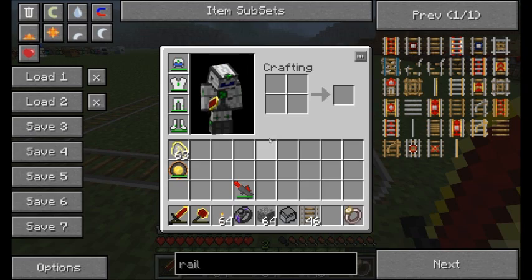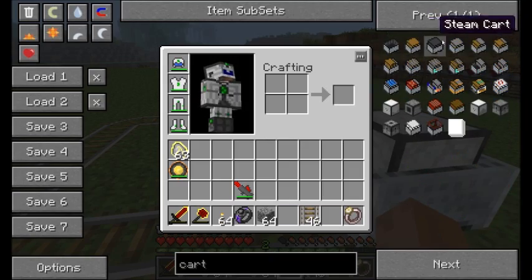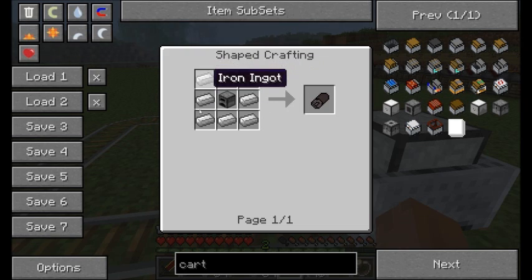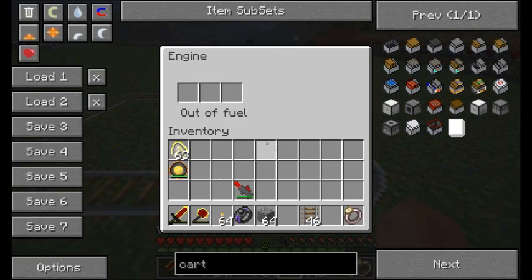The first cart that Steve's Carts adds is called the Minecart with Engine. This is pretty much similar to the minecart with a furnace in it. You're going to need to craft what's called an engine — that's just eight pieces of iron around a furnace. A lot of the minecarts in Steve's Carts require newly crafted items. Here's an example of the Minecart with Engine — it's got a fuel level and slots to place fuel. The following items can be used as fuel: coal, blaze rod, lava bucket, saplings, sticks, and pretty much anything made out of wood.